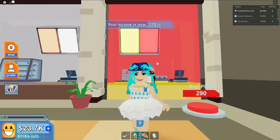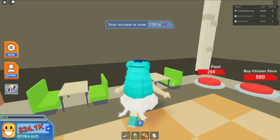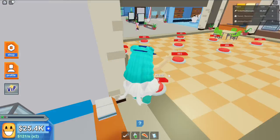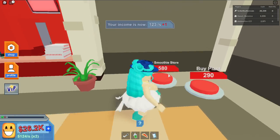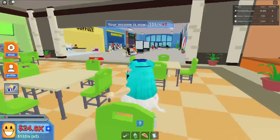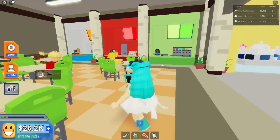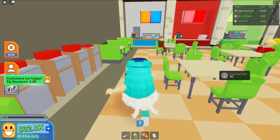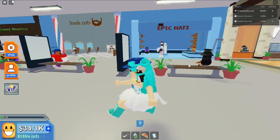A burger store — more along what I like! There are wall seats, bins, plants, and a chicken store. My first floor food court is shaping up with tacos, sushi, burgers, fried chicken, pizza, and smoothies. Now let's move on to the second floor!